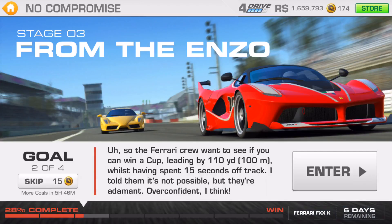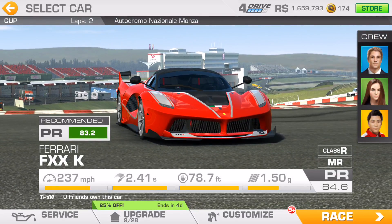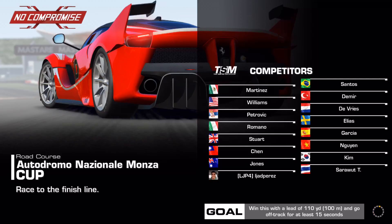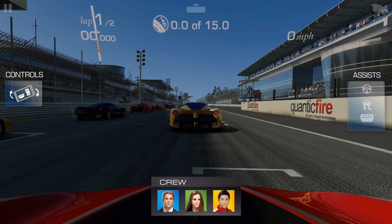Hey guys, Eljad here and welcome to goal number two of stage three in the No Compromise Special Event in Real Racing 3. For goal number two, you are about to participate in a two-lap race in Monza Road Circuit, Silla Road Course, and you have to win this one by 110 yards or 100 meters.